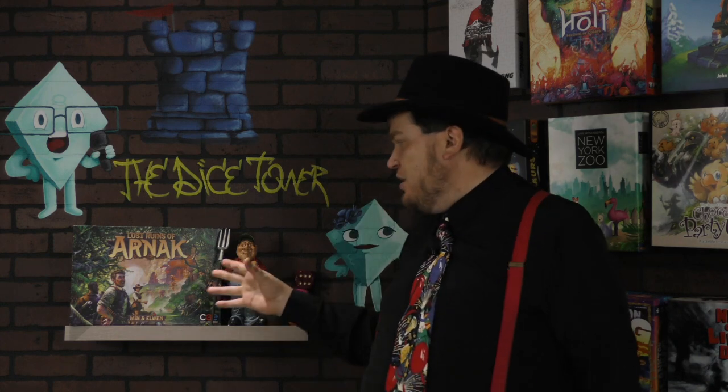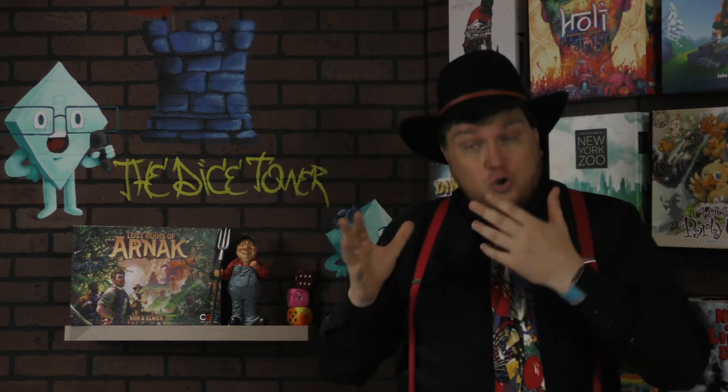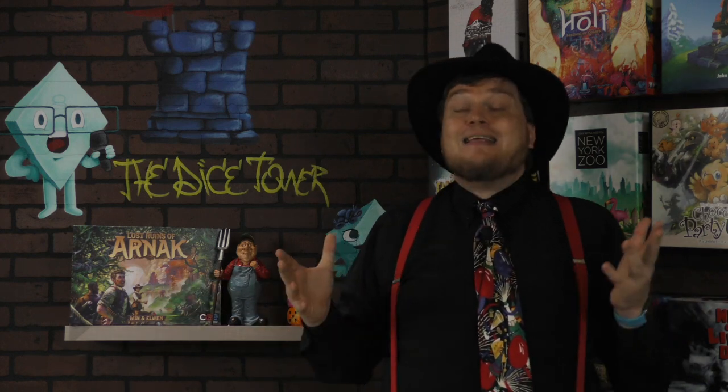The Lost Ruins of Arnak is sort of a Frankenstein of board games, because it uses a lot of mechanisms we've seen before. There's not a lot that's new here. What's different is that when you discover a new worker placement spot, you're finding a new place to go, but there's a guardian there that makes it slightly negative as you get fear cards — and then you can fight off that guardian for rewards. It also mixes deck building and worker placement, and while that's not unique this year, there aren't a lot of other games that mix those together. That said, just because it's familiar doesn't mean the game is bad — and in fact, the game is quite good.